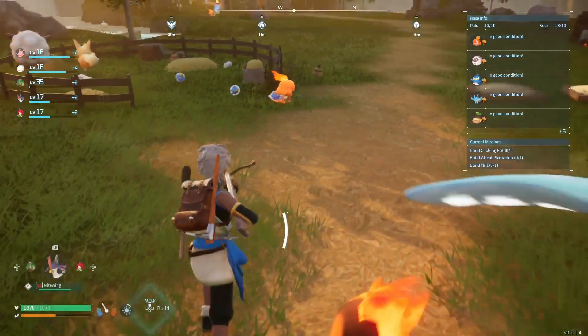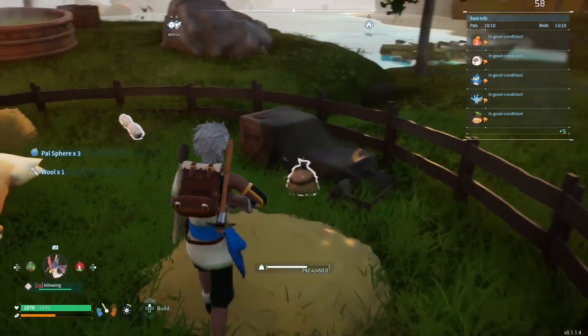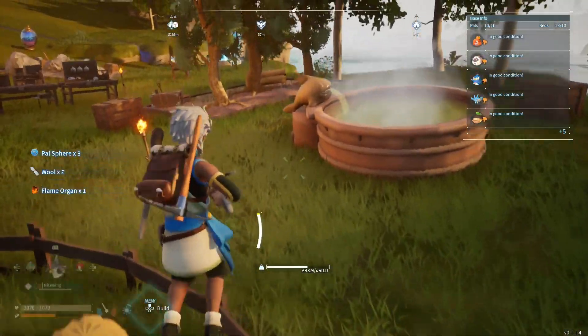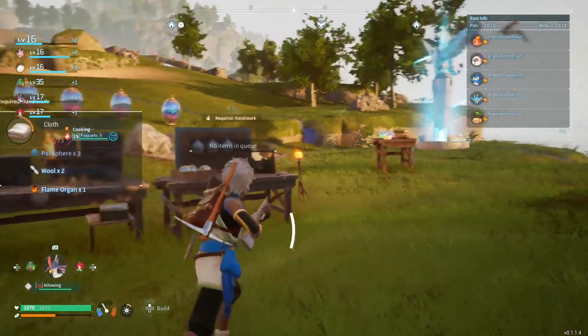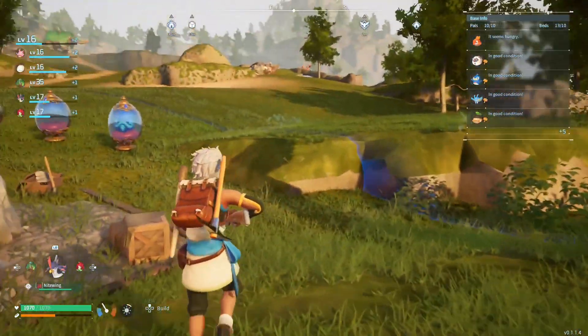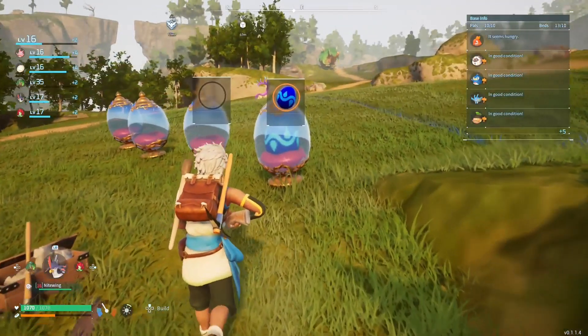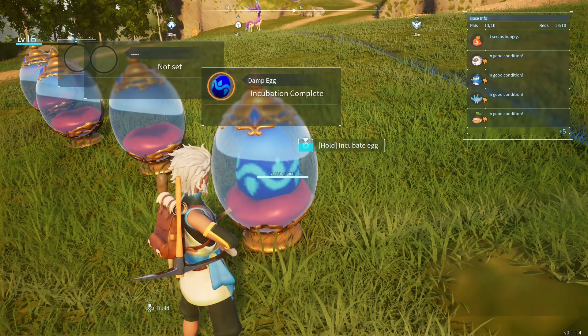Welcome back everybody! There's been some significant changes to the base as you can see. I have my incubators up now — I'm incubating eggs. I actually have an egg in here so let's go see. I've had the medicine table right here too. Let's go see what is incubated in this egg and what we get out of this damp egg.